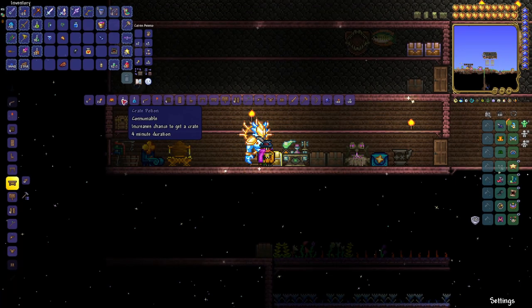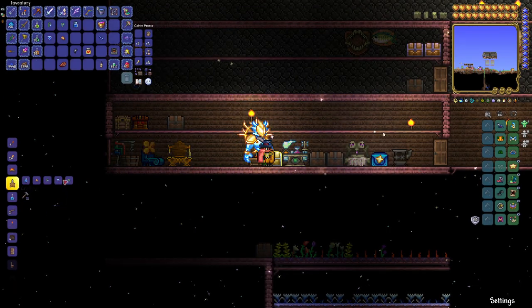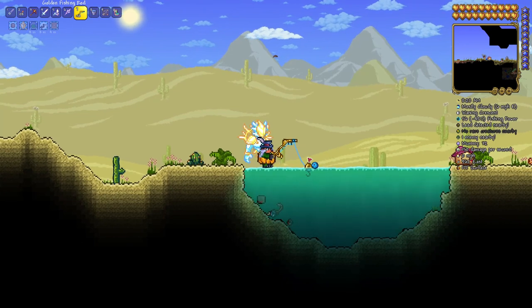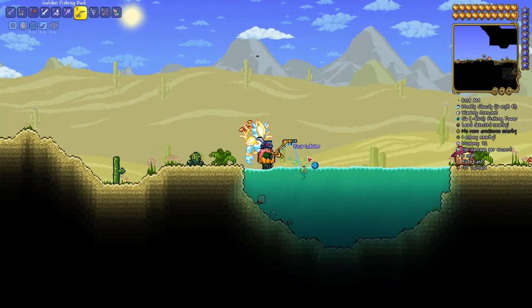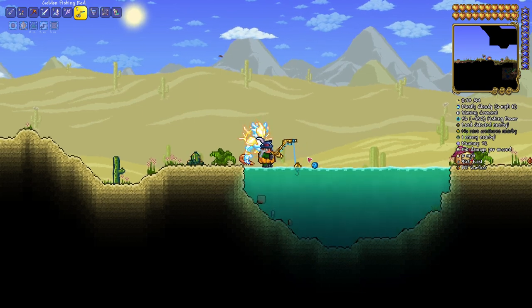Now that we've got our ingredients, head over to your crafting station. With the bottled water, amber, moonglow, shiver thorn, and water leaf, you get one crate potion. And there you go — now we've got our crate potion, our fishing potion, and our sonar potion, so we know what we're fishing up and we can fish more powerfully.